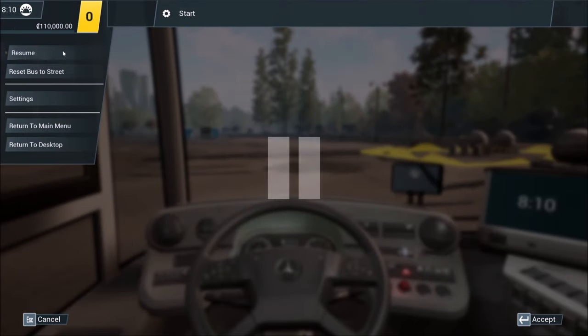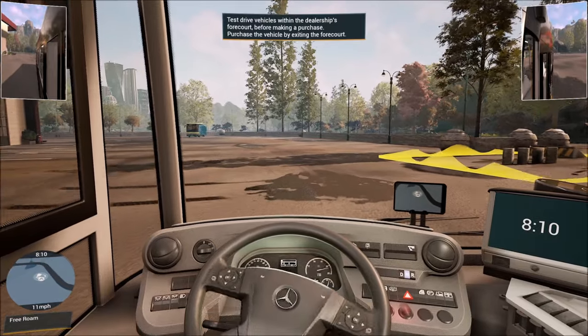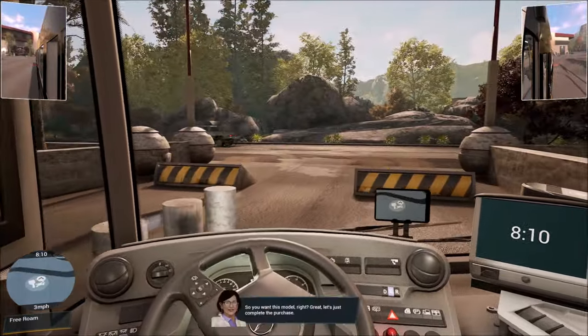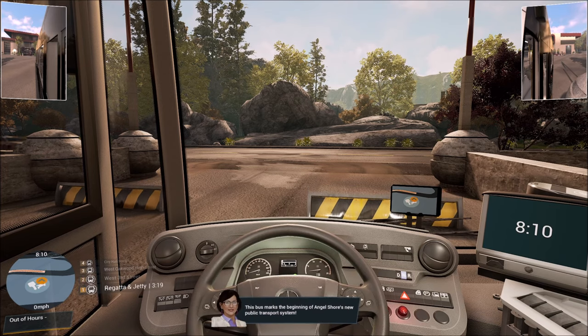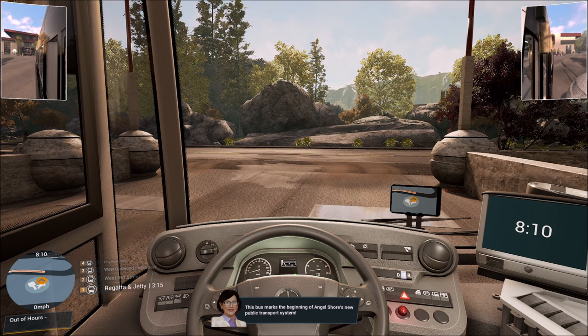Alright, we made a couple of adjustments. Now let's head out. Going over to the highlighted area — please don't hit those barriers. We just want to complete the purchase. Do we want to buy it? Yes, I'm happy with this one. We'll take the Mercedes-Benz — probably the only time in my life I'll be able to say that.